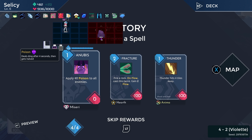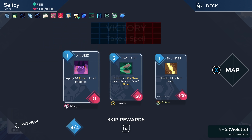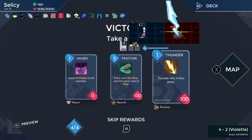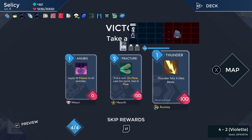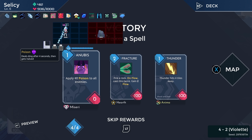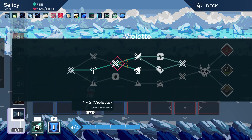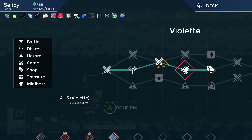Anubis doesn't fit our deck at all, but it's just really good so I might take it anyway. Fracture is great in flow decks — honestly super solid in flow decks but kind of not great outside of that. Thunder: one mana for 100 damage. You know what? I'm going to take this just to help us deal with hostage situations.